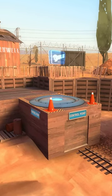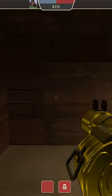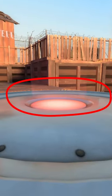On the second stage of Dust Bowl, you can capture the first point from underneath. While standing underneath the capture point, by jumping and holding crouch before you hit the ceiling, your player's bounding box clips through the floor just enough to reach the trigger capture area.